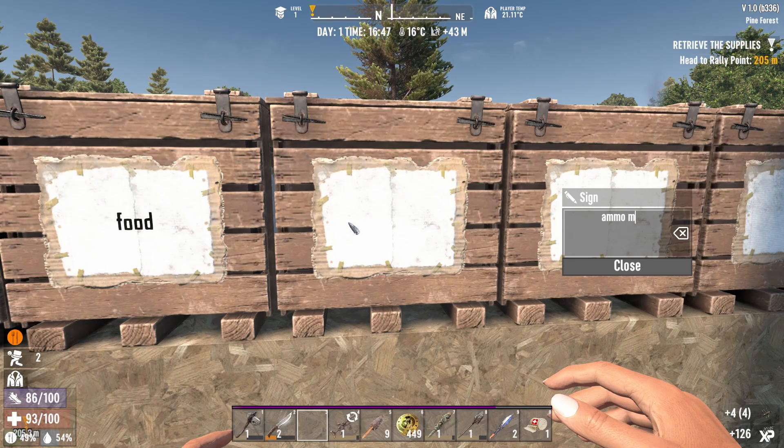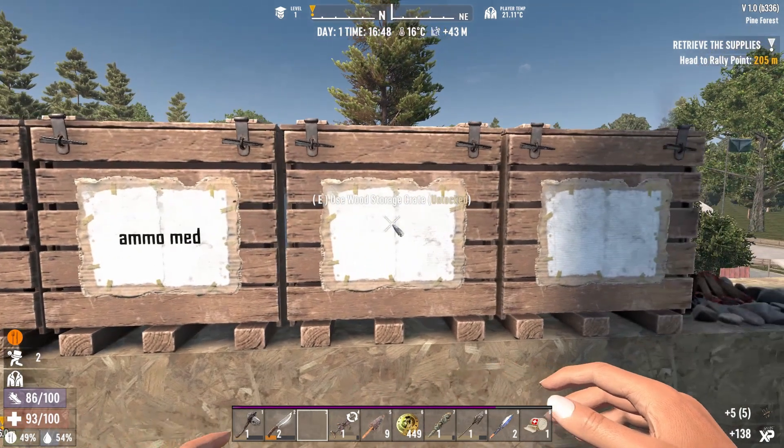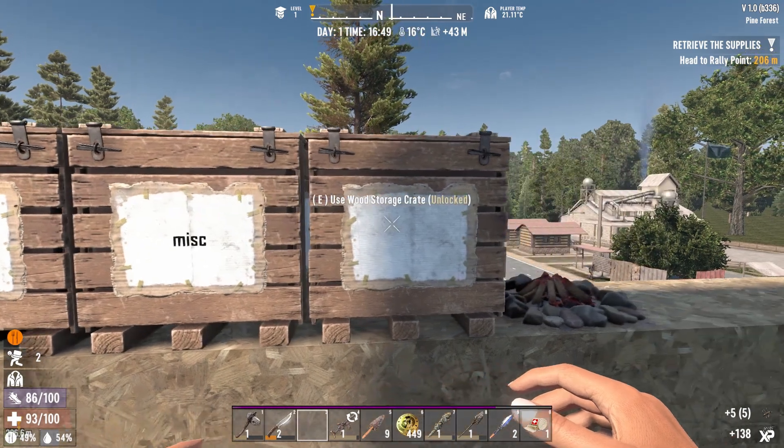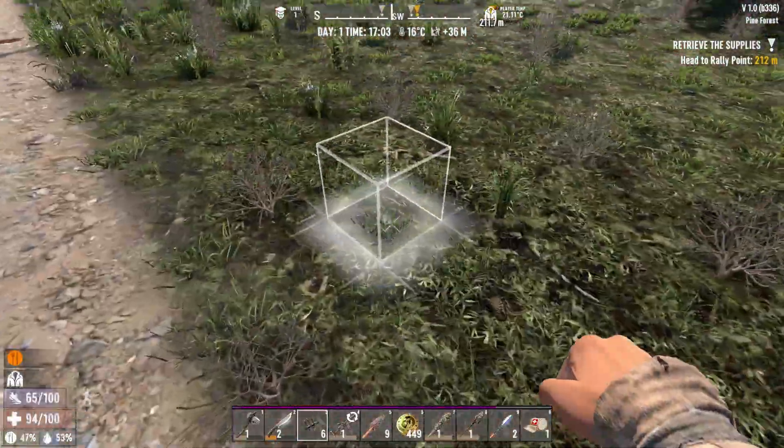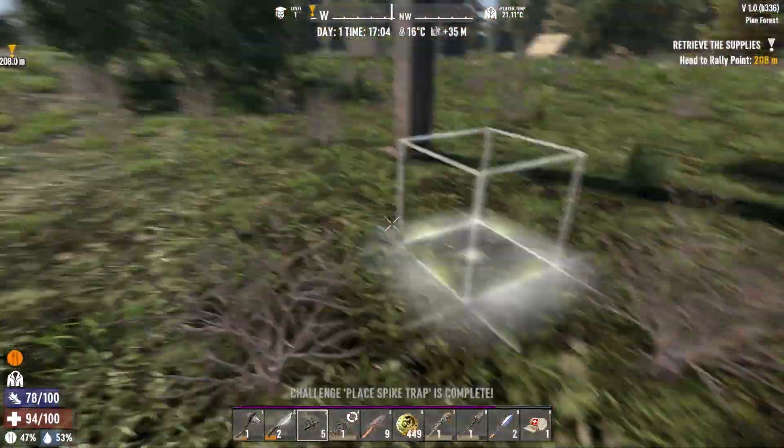I put all my crafting materials, and of course a food box. Ammunition and medicine usually go very well together, and of course you will have a miscellaneous box for all the strange stuff you find. Then you need some kind of protection.